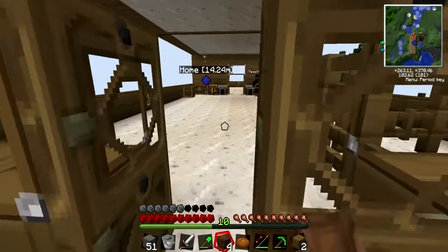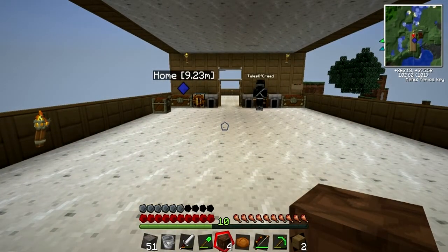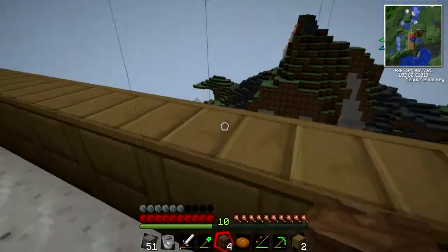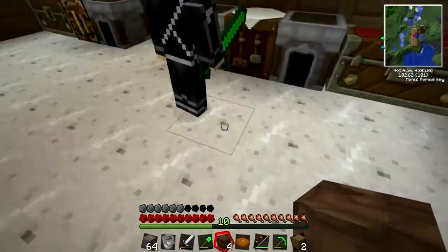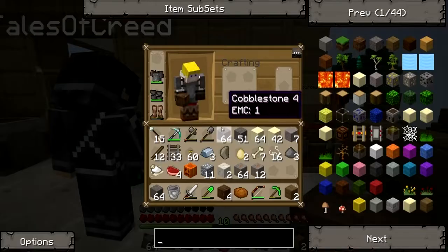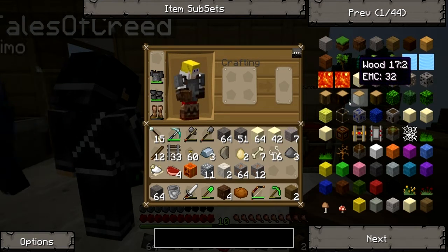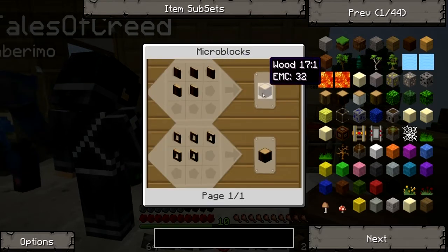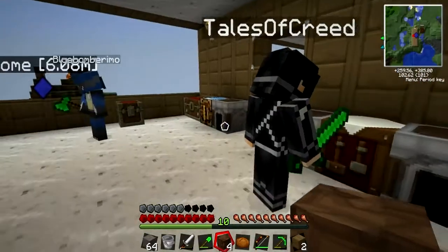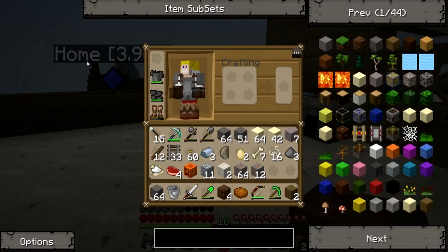You gotta click to the side so it stops the search. There we go. So you search it, find it in the search, then kind of click over to the left, hover over it, and hit R — it'll say recipe to make it. Oh okay, I see. Thanks. No problem.